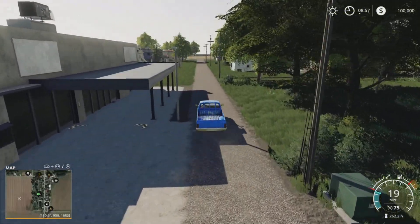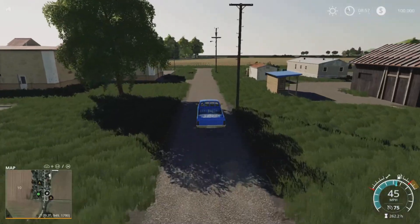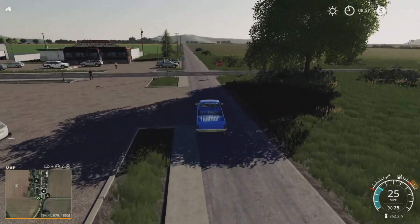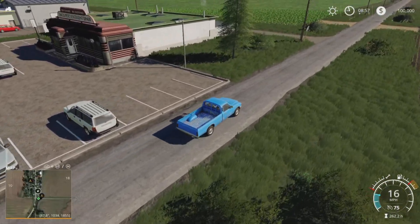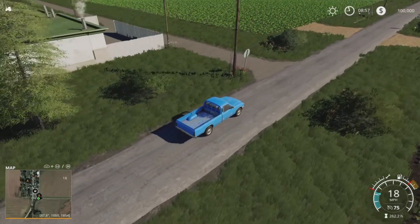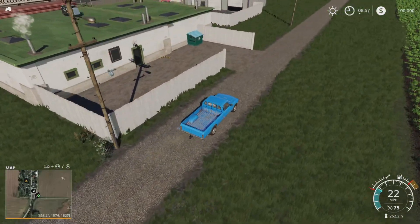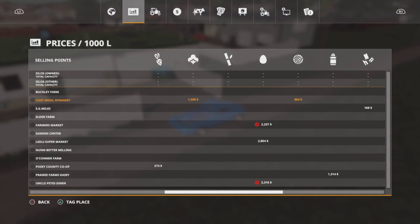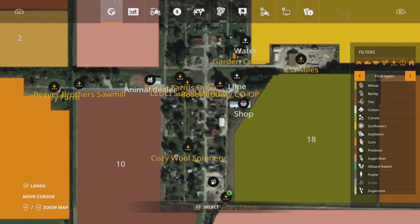We'll go right down the bottom here. Just here we've got Uncle Pete's Diner, just round the back there. It could be a little bit tight getting in there because the trigger's just over there. Uncle Pete's Diner down at the bottom is just going to be eggs again. So you've got a couple of options with eggs.